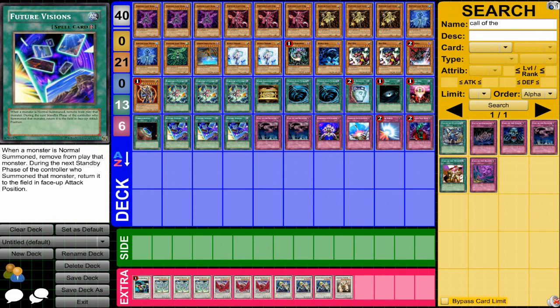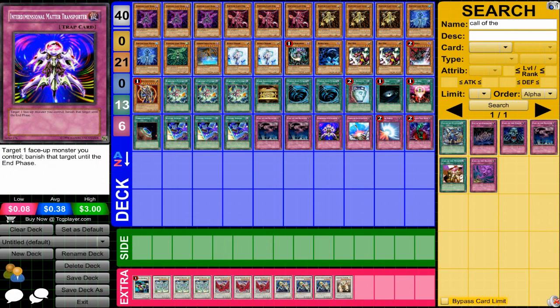Future Visions is the field card for this deck — it banishes all cards that get normal summoned, which is very powerful in this deck. It'll annoy your opponent and let you do exactly what you need to do. And then mostly staple traps. Interdimensional Matter Transporter can also help for this deck.